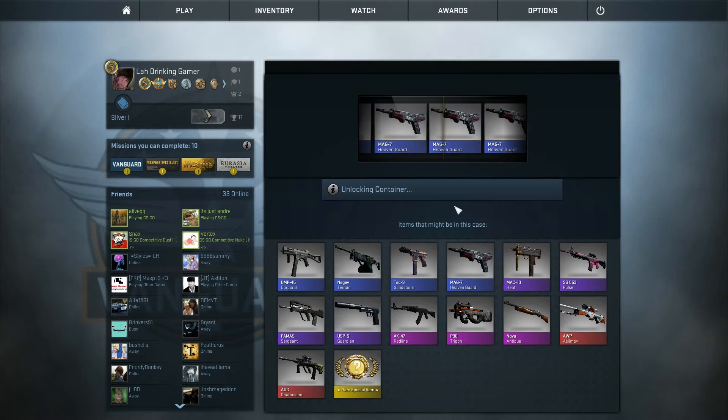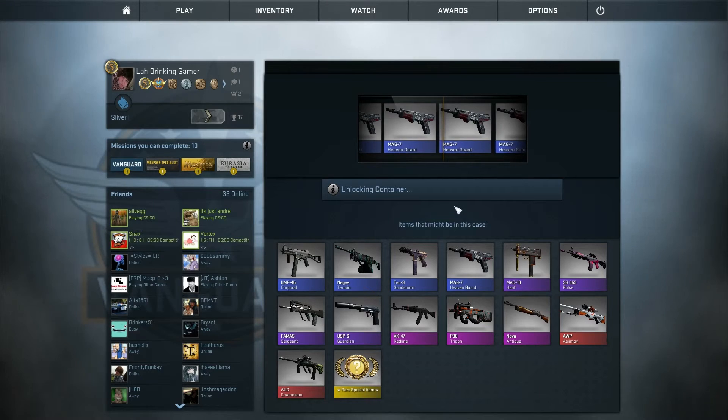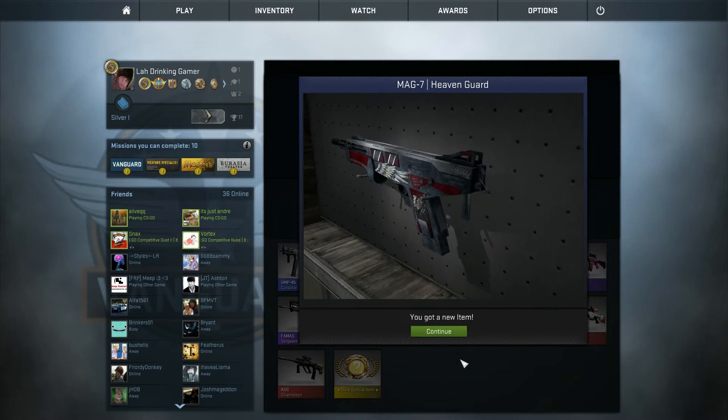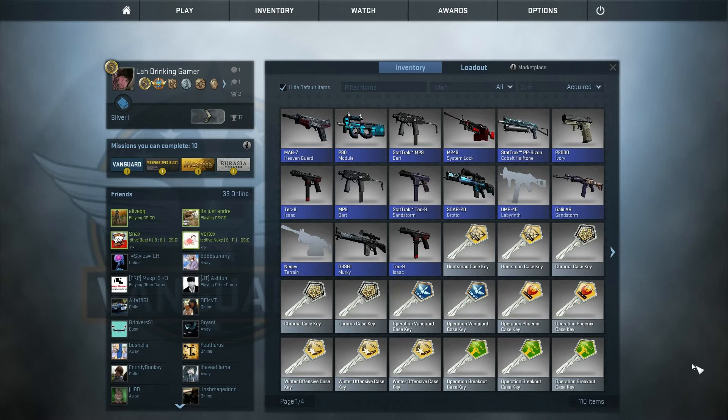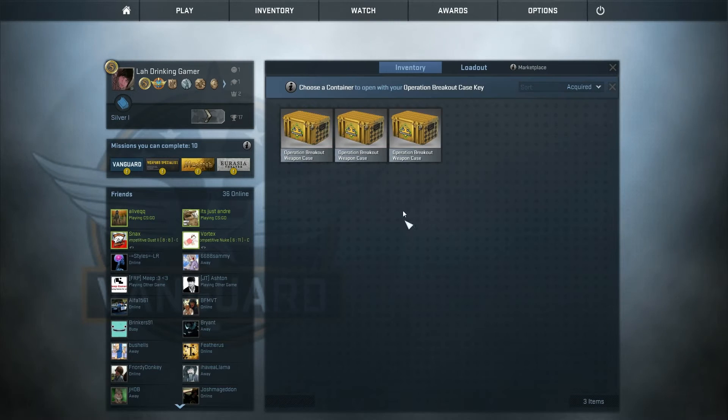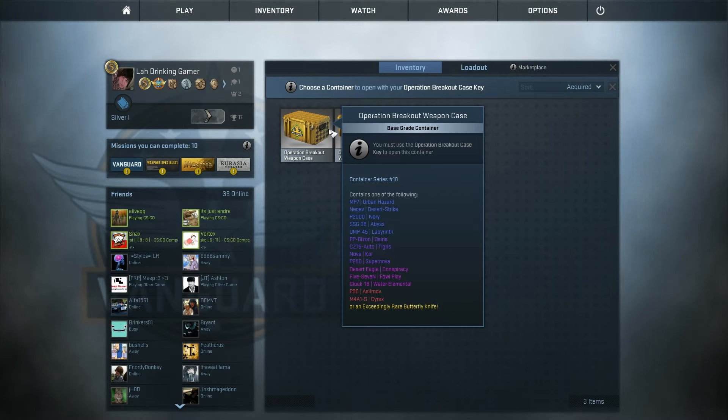Operation Phoenix — come on, purple at least. Did you see all that go by? I get a fucking Heaven Guard! There's fucking four Heaven Guards in a row — what the fuck?